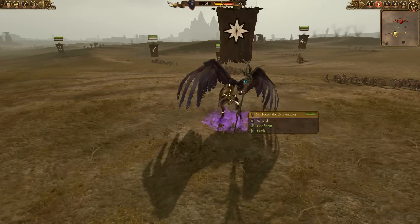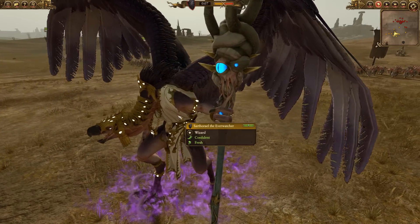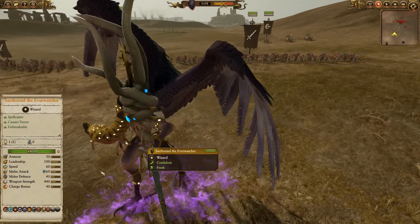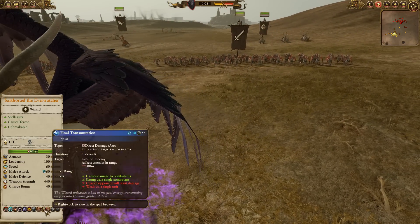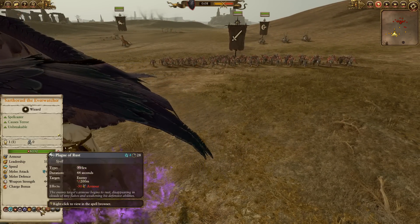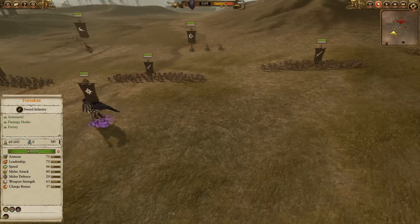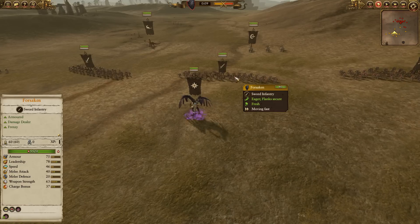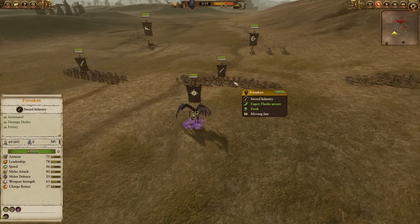Here you can see he has Sarthoriel. I love this guy — he's totally nuts, absolutely terrifying. Law of Metal is very, very handy. Final Transmutation is basically a must. But he's also got Plague of Rust, which is perfect when you have a huge line of Forsaken. Anything armoured in the way — strip the armour — and the Forsaken's massive weapon strength will just see them through. It is beautiful.